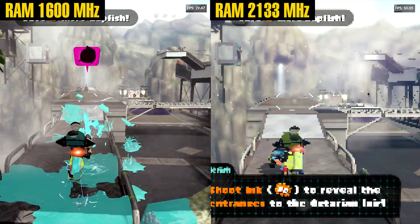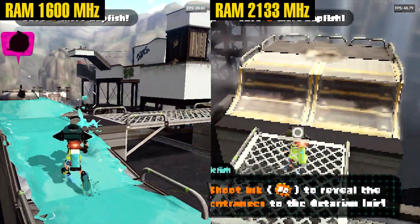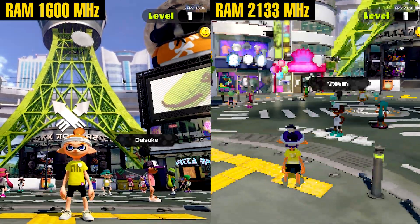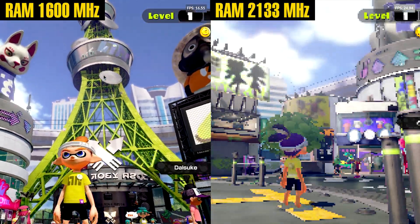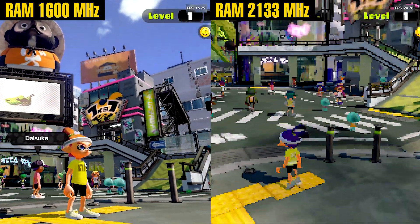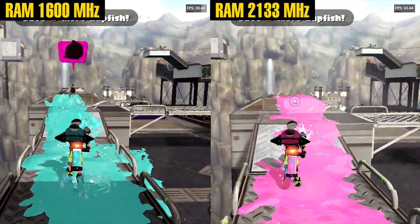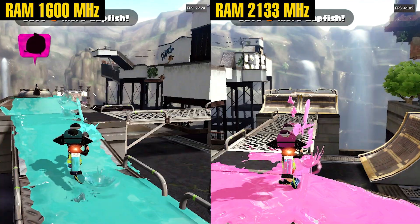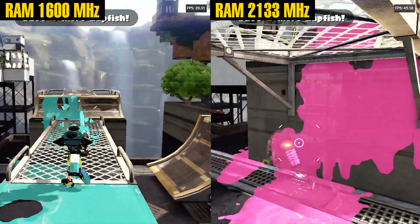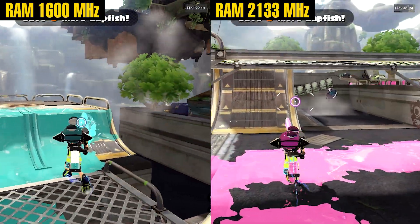Splatoon usually runs at about 40fps. Lowering the resolution with graphic packs pushed it closer to 50. This game runs on Nintendo's custom engine and is extremely bandwidth-sensitive — it uses large frame buffers, heavy texture streaming, and lots of small GPU memory operations, putting pressure on the external memory controller and GPU cache. So when RAM is bumped from 1600 to 2133 MHz, the GPU gets a noticeable uplift, producing a jump from about 30 to 40fps — a gain of roughly 33%, which lines up with the memory bandwidth increase.